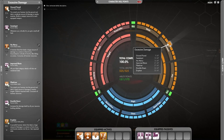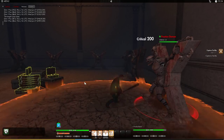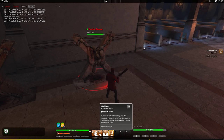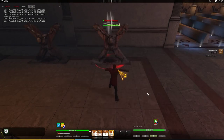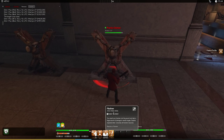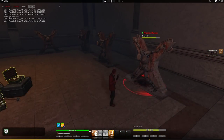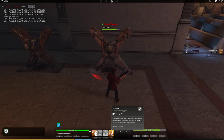Next we've got Excessive Damage. First, Ground Pound. Next we've got No Mercy. Then we have Pile Driver. And finally the elite skill, Eruption.